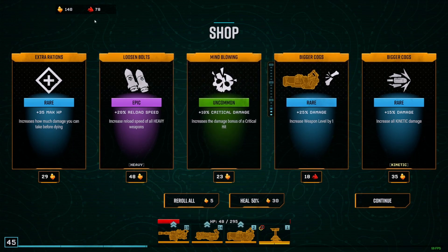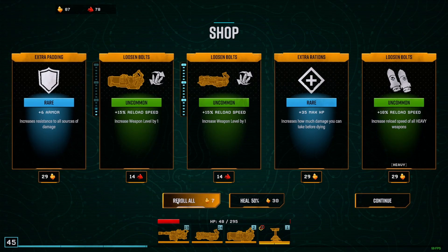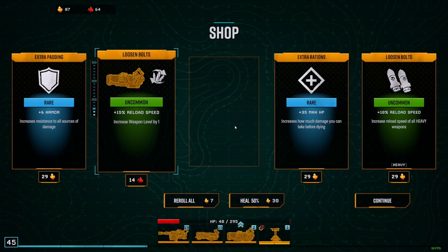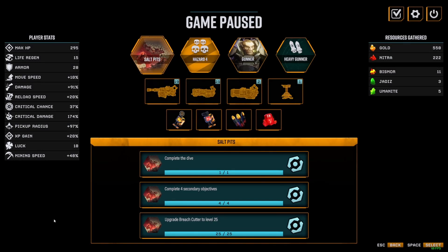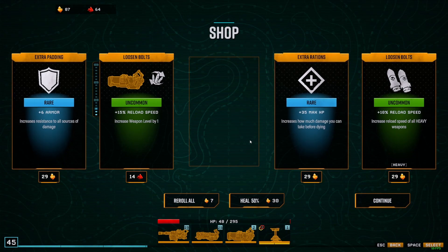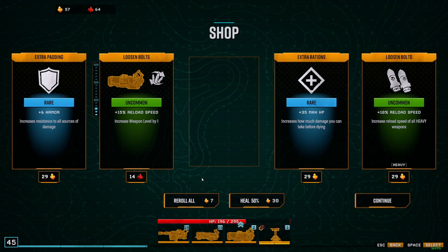I have to get the last level for the plasma cutter — otherwise I think I won't get it. I could go here for the reload speed. Since I have enough gold, let's take this and reroll. Here's the last level for the plasma cutter — finally! Now I should probably heal once. I guess I have to reroll once again since I have too much Nitra and can't really use it.